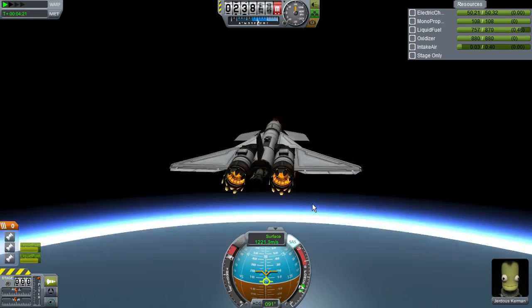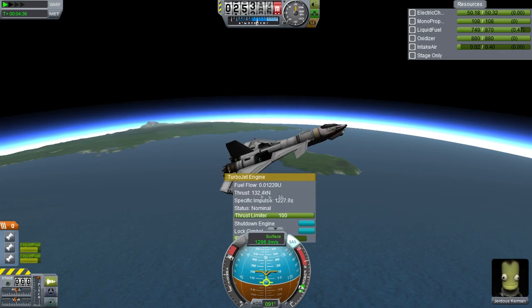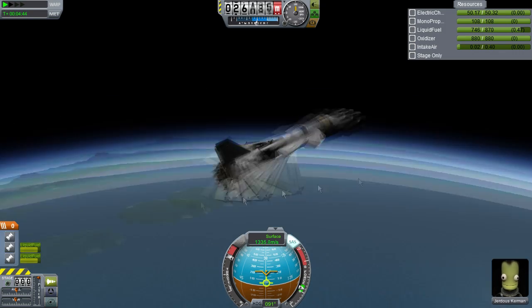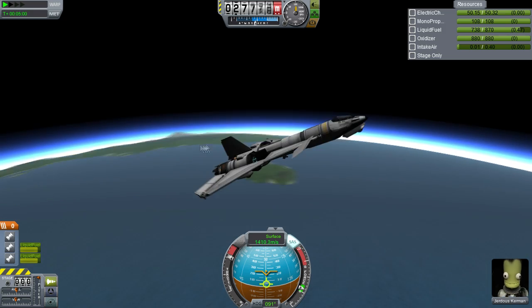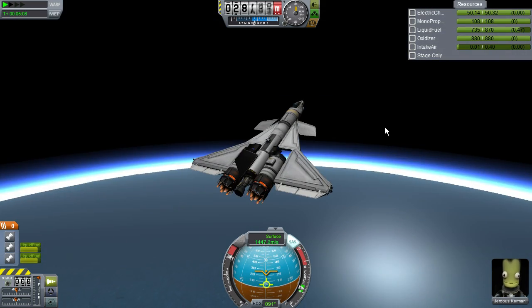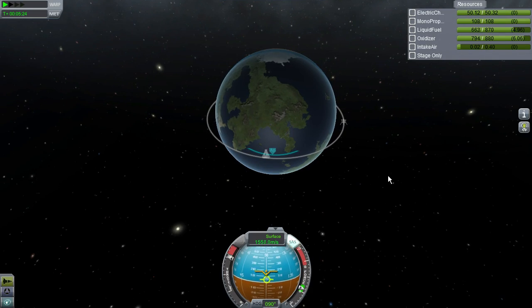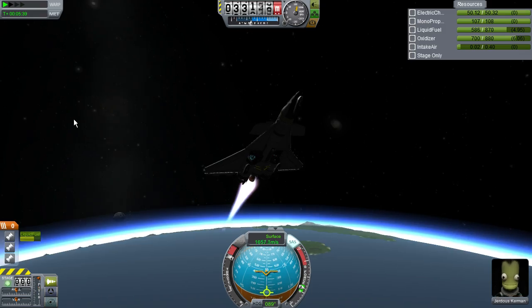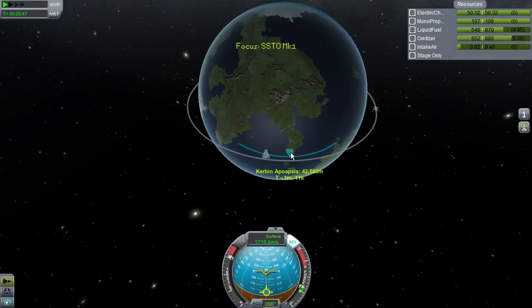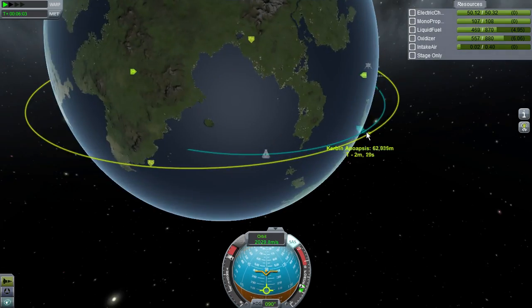So here we are doing that thing where you try and get up as high as you can and get as much horizontal velocity as possible with the jet engines, because they're much more efficient than the rocket engines. We get to about 30 kilometers, which is pretty impressive for an SSTO — if you can get that high you're probably doing something right.